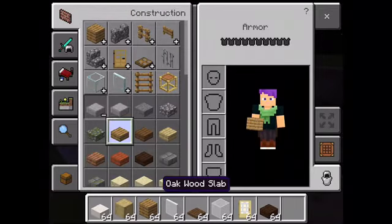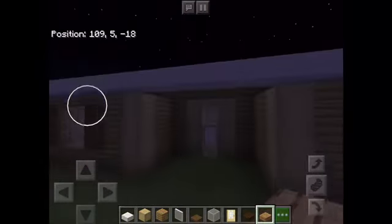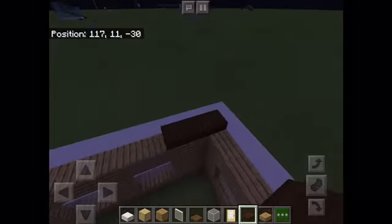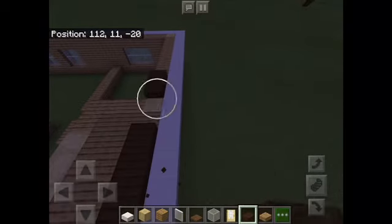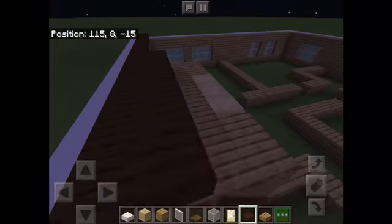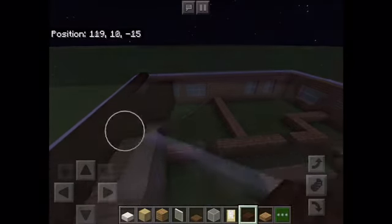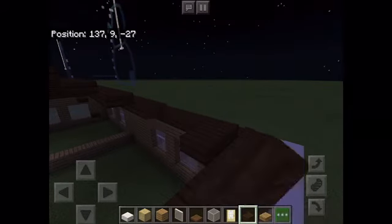Get slabs and place them right there. You can also outline the entire roof now. You can have stair blocks or slabs and just have that as your roof, or you can just have a flat roof and not gradually go up with the slabs like I'm doing. I prefer slabs — that's my style right now. On our corners we're going to go like that.